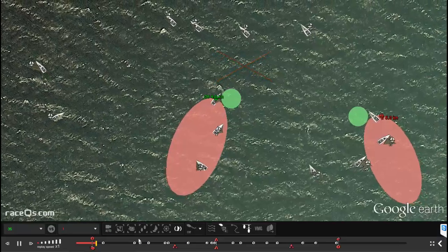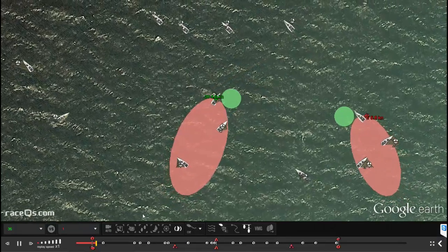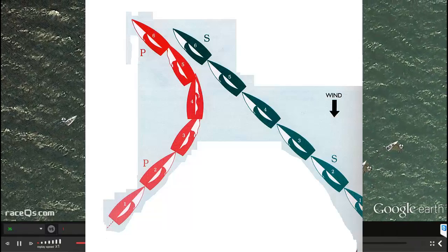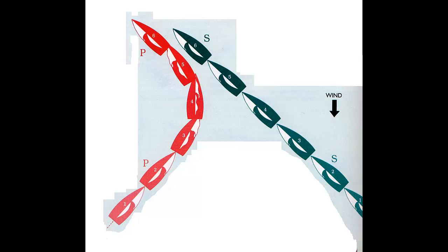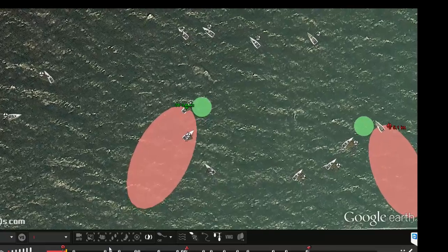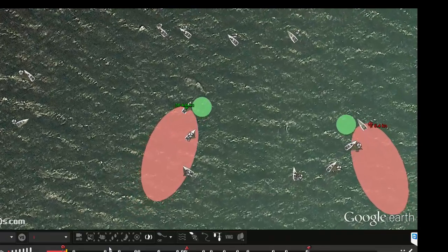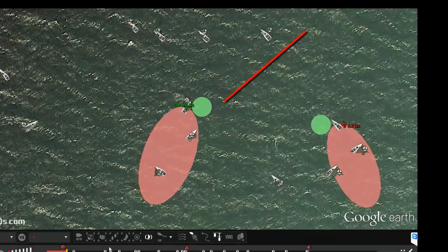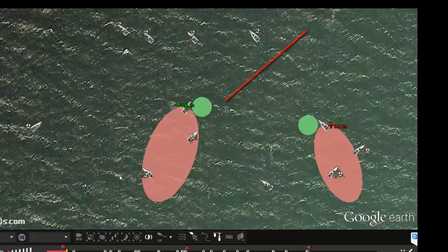If you're considering Lee Bowing someone in a crossing situation you should first look at your relative positions. If you're not going to cross clear ahead you're going to struggle to be far enough ahead of the boat when you tack. So if you're coming across right at midships by the time you complete your tack you're going to be behind them and you're just going to get blanketed and run over. So if your only option is to duck, just duck. If it looks like you can cross clear ahead, that's when you can think about that Lee Bow.